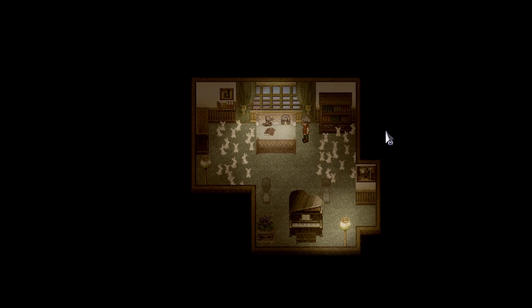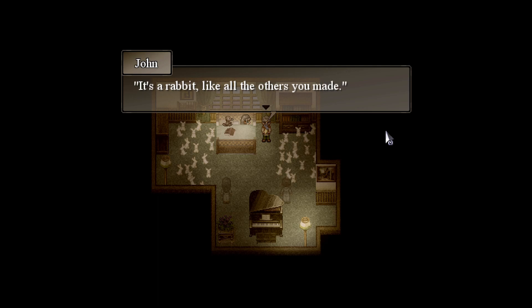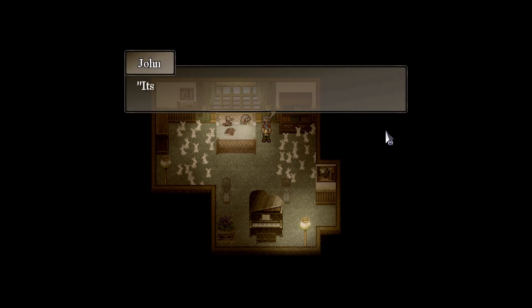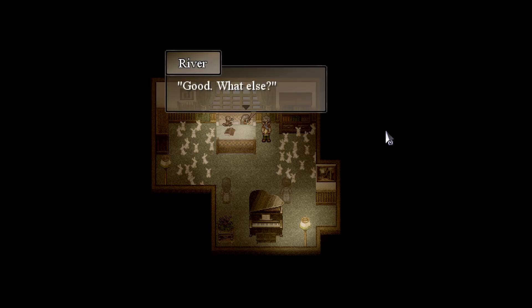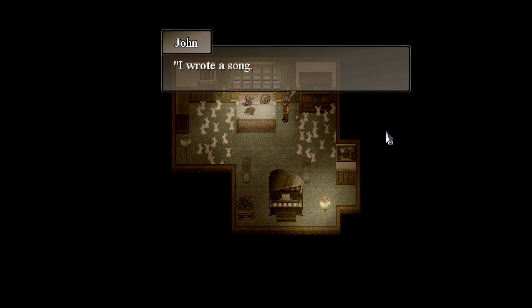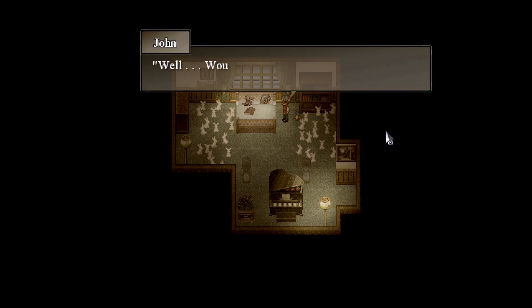And what about you? Happy — I'll be happy. Johnny? Yes? I made this — tell me what it is. Just tell me what it is. It's a rabbit, like all the others you made. What else? It's made of paper. What else? Its body is yellow and the rest is blue. Good. What else? Look, River... I wrote a song — it's for you. Would you like to hear it? Yes.